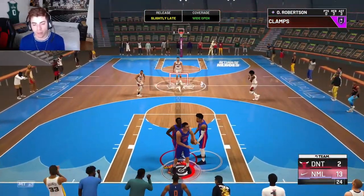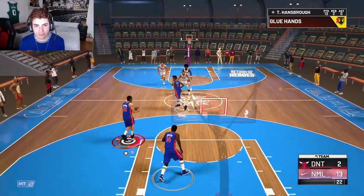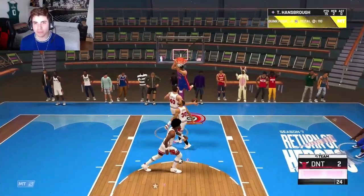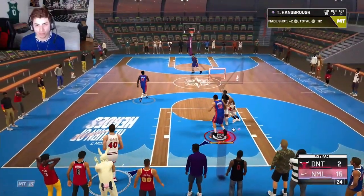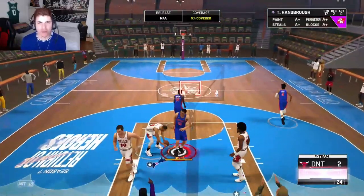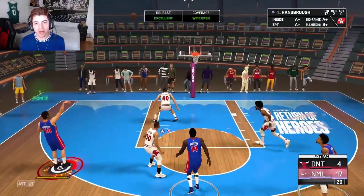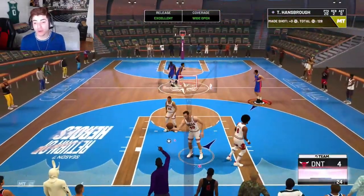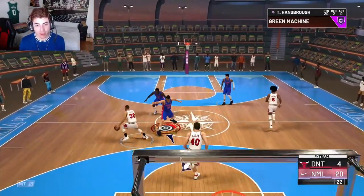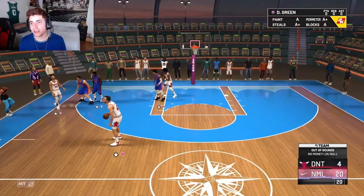He gets a wide open shot — he should be able to make that. This card is insane. Dino cannot keep up with him. Easy steal — this is just barbecue chicken on all three of their heads. Wide open shot, he's got to pick up. I was about to cross over and go into the paint but I mean, he's out of position.